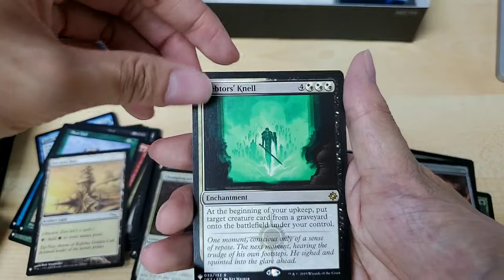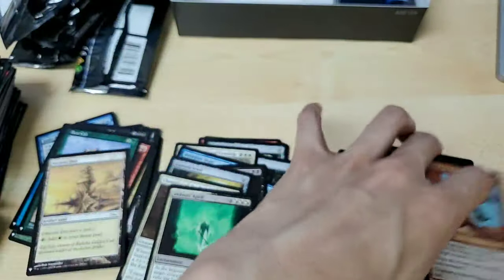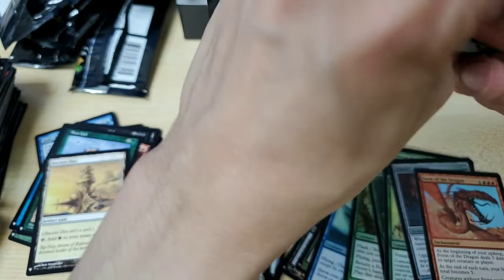Ancient Den. Depth Turk — and Form of the Dragon! Oh, cool — I only have the non-foil version opened here.